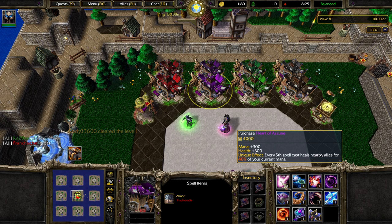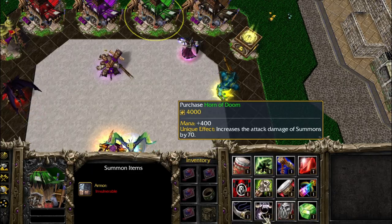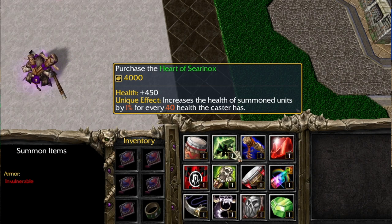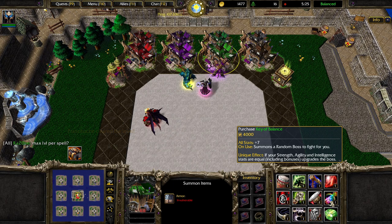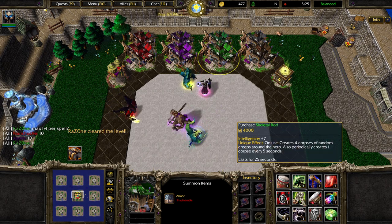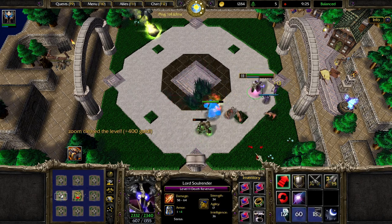You probably want to go for flat damage early — the Horn gives flat 70 damage to all your summons, which is pretty good for clearing early waves. But you probably want to transition towards the Drums in later stages of the game. You could also go for the Murloc Scepter — it's pretty strong because it summons two Murlocs, and has a passive where every time you cast an ability or a summon, it has a chance to double proc or summon a mirror image of that summon. It does a little less damage and has less health, but still pretty good since we're summoning a lot throughout battles.